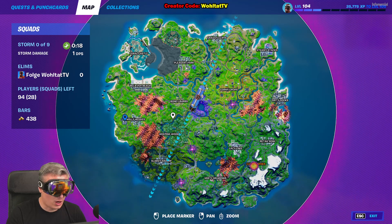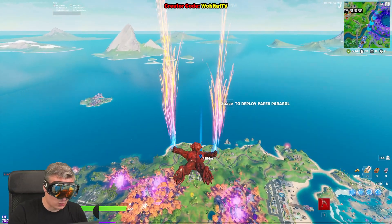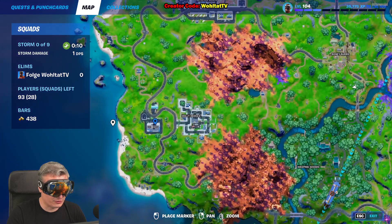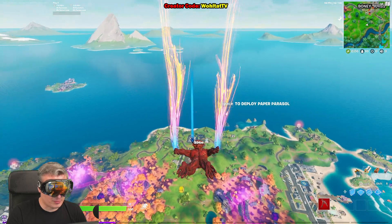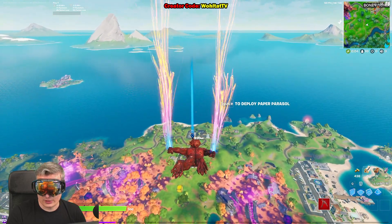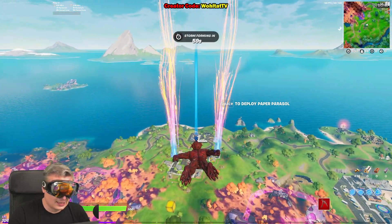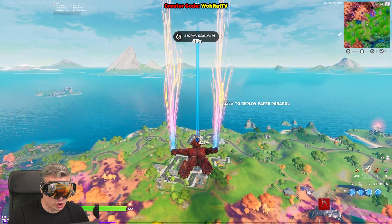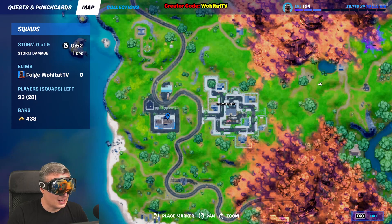Here we are in the game. We're going to Holly Hedges — actually, just left of Holly Hedges where the pirate ship is. This is the place where we find Tuna Fish. Don't ask me what Tuna Fish is doing on the pirate ship — it's Fortnite, not everything happening in this game is logical or rational.